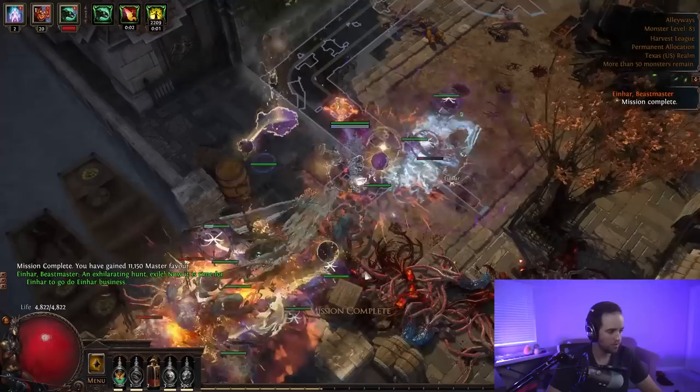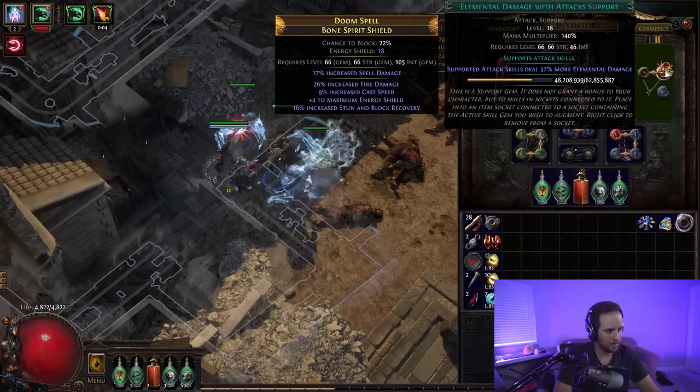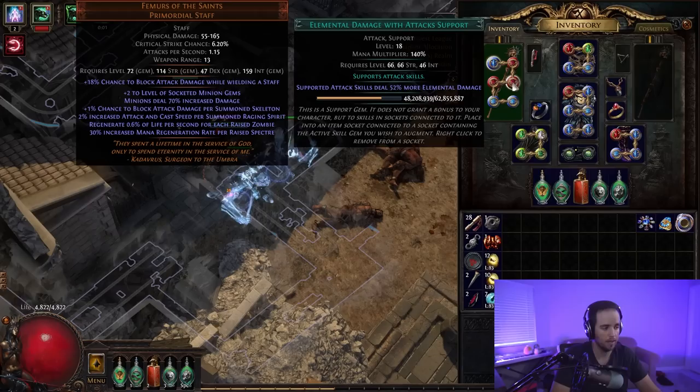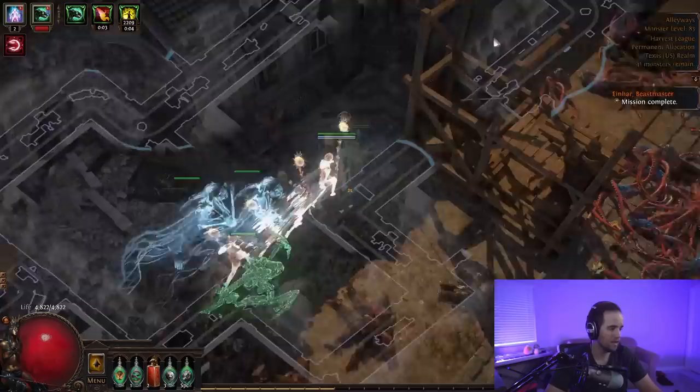We're going to fast forward to the boss. Now, one thing about this build is that if you really want to get the most single target damage out of it, you want to swap out Melee Splash for another damage gem — I'm using Elemental Damage with Attacks. The single target damage isn't amazing; it's not the best in the game by any means. But whenever you're doing a difficult boss like Sirius or one of the Guardians, I'd definitely recommend swapping to the single target setup.